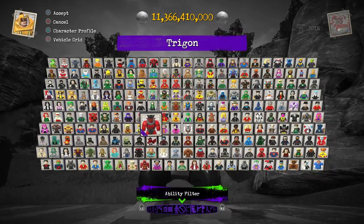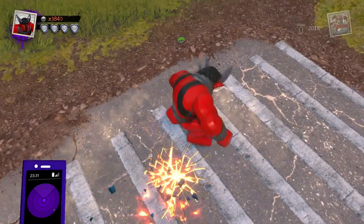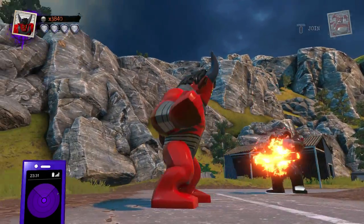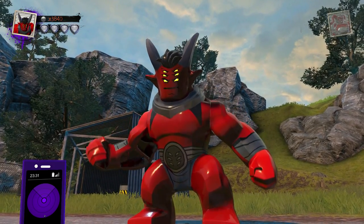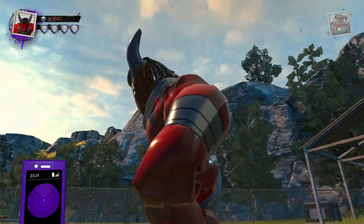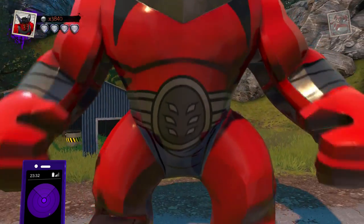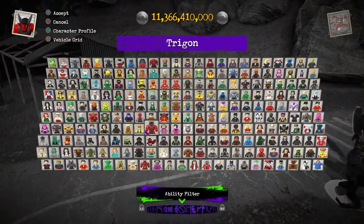From there we transition to Trigon. He's got a nice elbow drop ability and the teleporter ability — a lot of Teen Titans fans would love to see him, and you could team him up with Raven. He has his patented three pairs of six eyes that he is known for. I do feel like Trigon could use a staff of some sort — that would look very cool. And just like Anti-Monitor, he can become absolutely ginormous, even more so than usual.